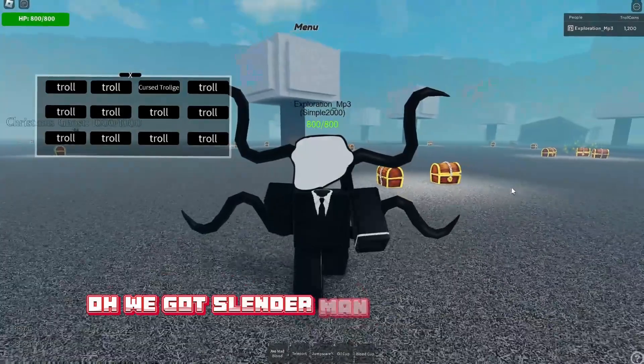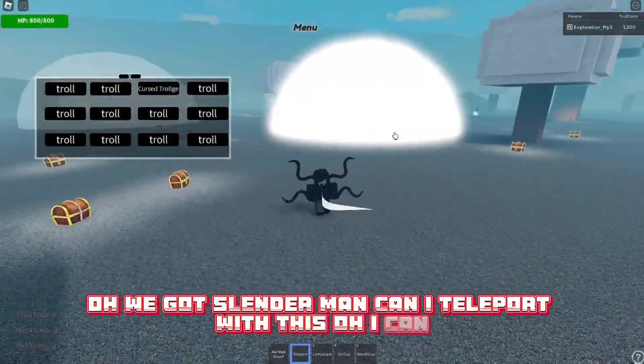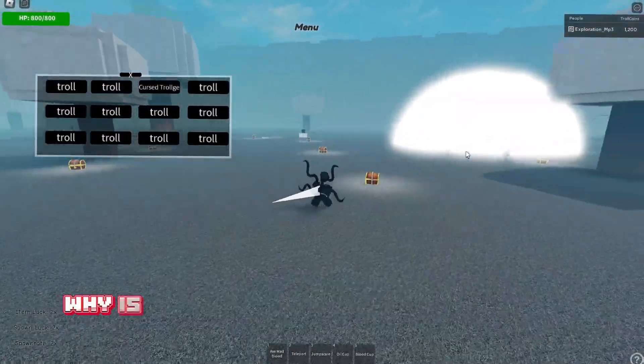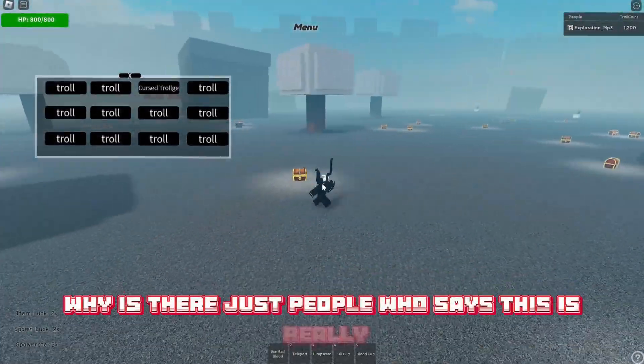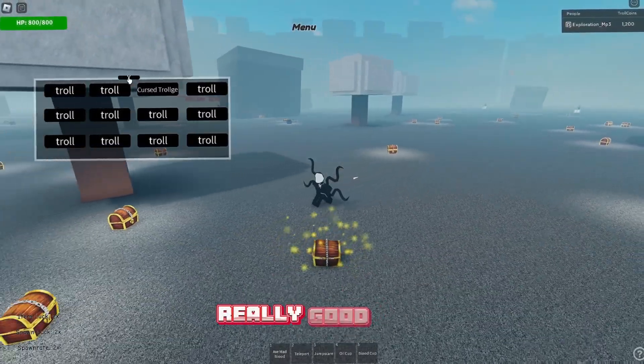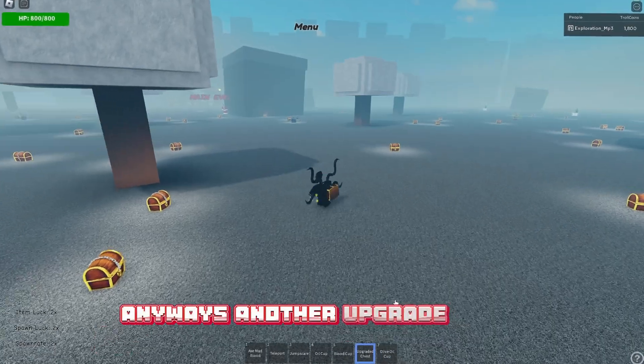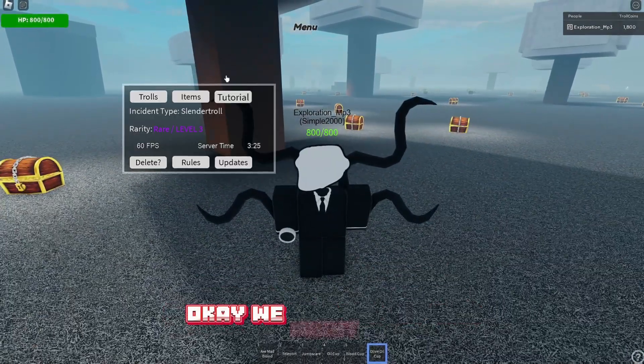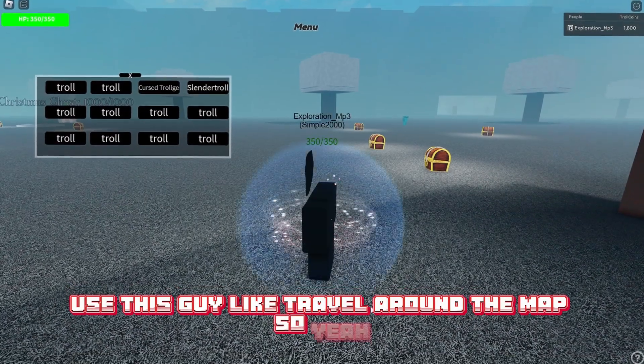We got Slenderman. Can I teleport with this? Oh, I can. Looks like there's a cool down. I just don't know how to work here. Why is there just people? This is really good. Anyways, another upgraded chest. Another olive oil cup. We might have to use this guy to travel around the map.